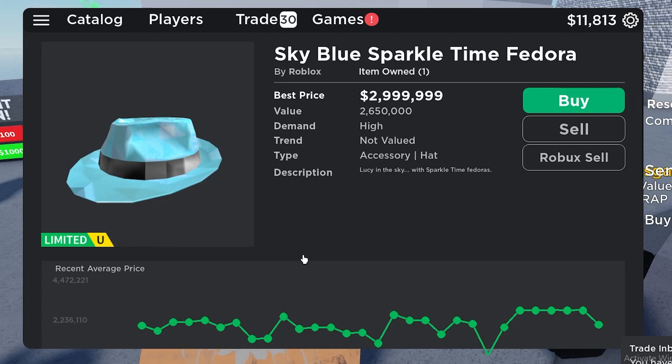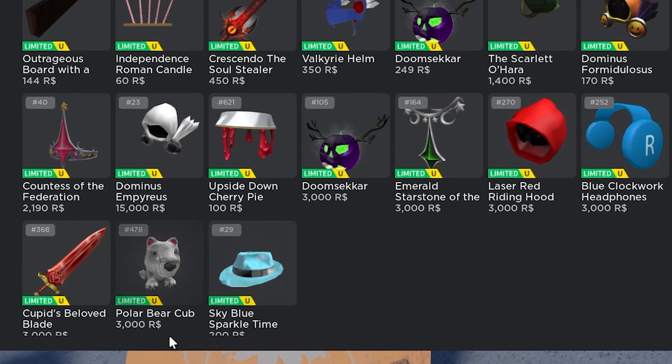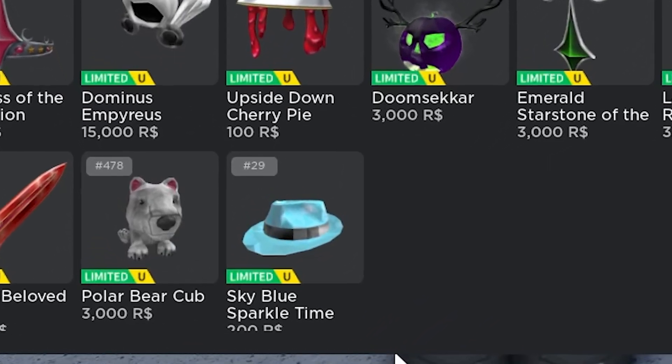My game pass is 200 Robux, so I end up getting 120 back after I put it up for sale. As you can see, my item is right here selling for 200 Robux, so we'll see if somebody actually ends up buying it and if I can get my Robux.